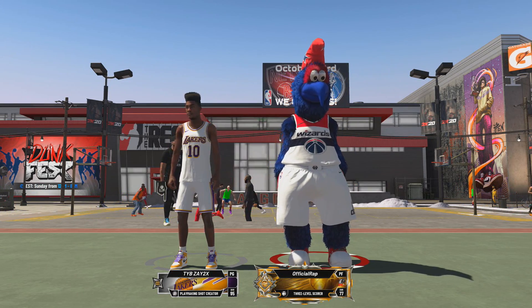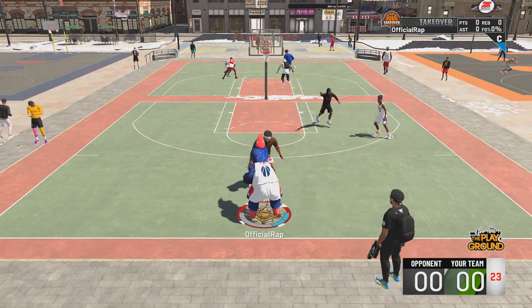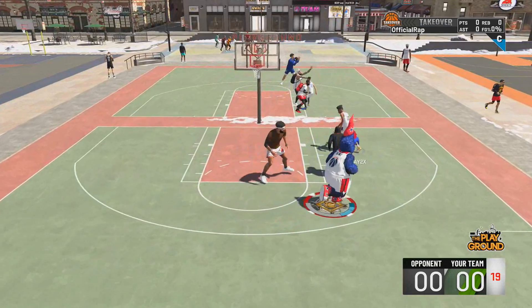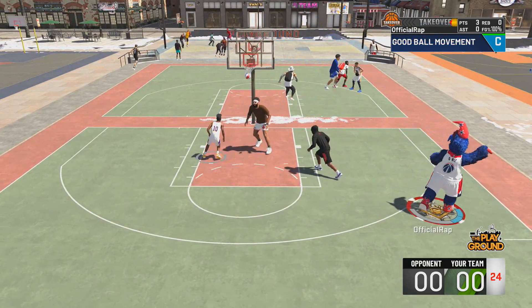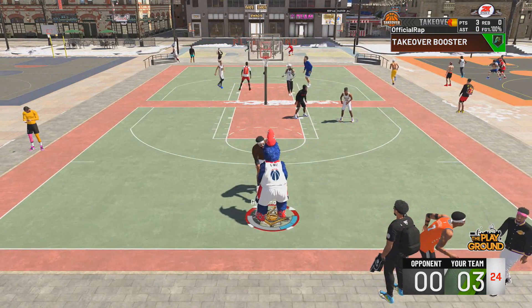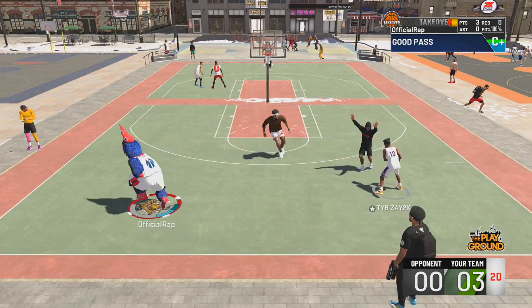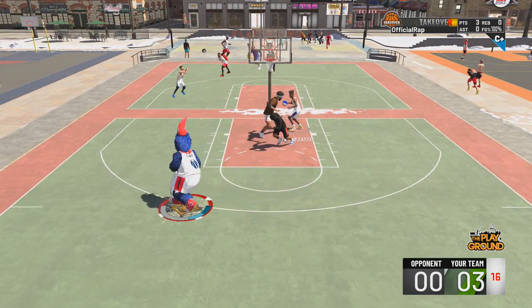In the gameplay I had no one to play with so I just picked up a random. If you're good on Xbox let me know your gamertag and your build and I might invite you to play. On the very first play of the game, he drives in and kicks it out to my 71 three-pointer — and that's a big green. A big green with a 71 rating. I've told you guys in so many videos, you do not need a big three-point rating.